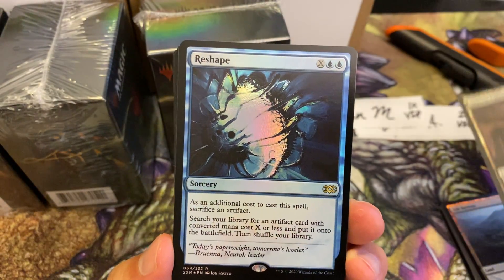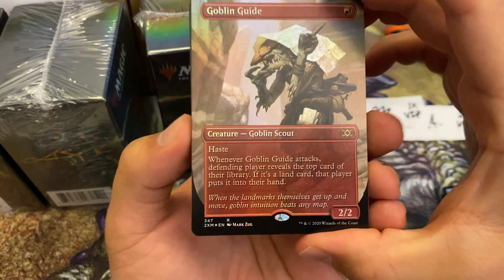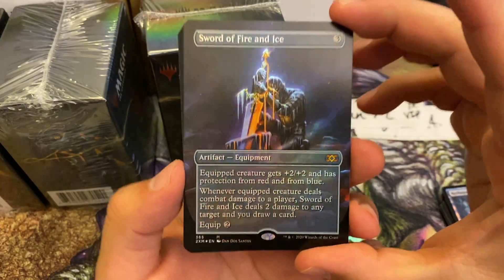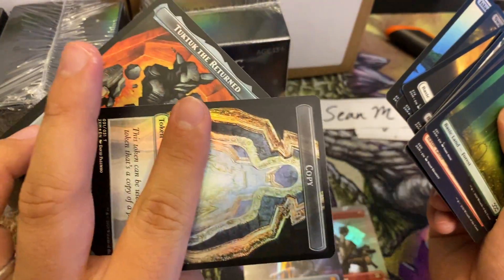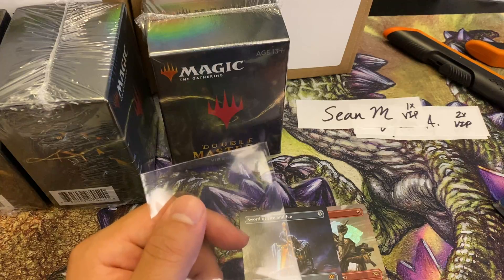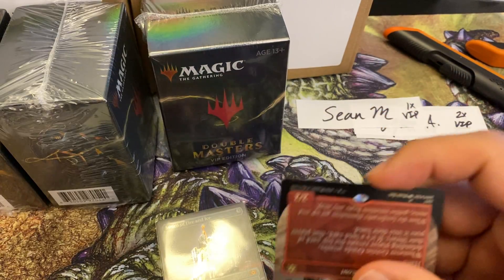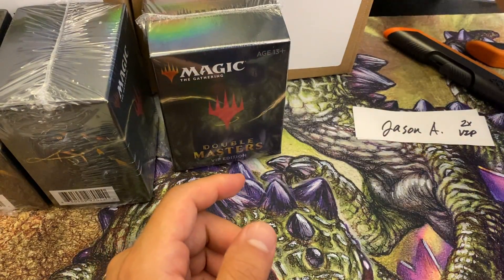We got a foil Graven Cairns followed by a foil Reshape. First topper is a rare - Goblin Guide, not too exciting. Second one from Dando Santos - looks like only mythics in this one - it's a Sword of Fire and Ice for Sean! Not too shabby at all. We have our basic lands and tokens - Eldrazi Spawn, Soldier copy. That's a good one! The Sword of Fire and Ice is still over $100, so that was a great start.